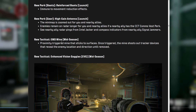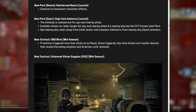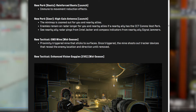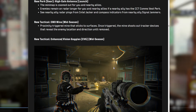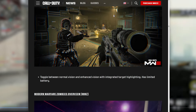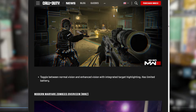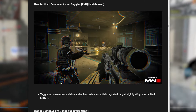The EMD Mine is a new mid-season proximity-triggered mine that sticks to surfaces. Once triggered, it shoots out tracker devices that reveal the enemy's location and direction until removed. The Enhanced Vision Goggles — EVG — is a new mid-season tactical that toggles between normal and enhanced vision with integrated target highlighting, with a limited battery for short-duration use.